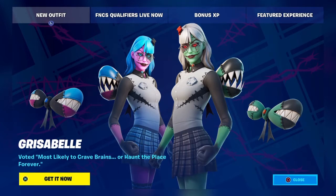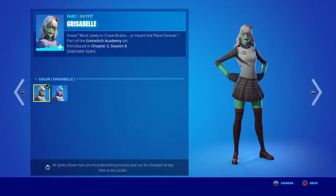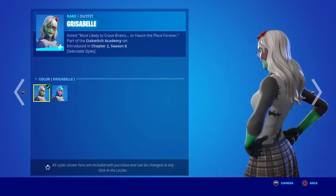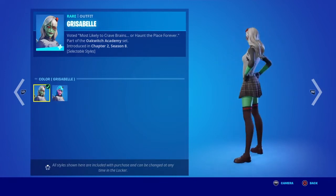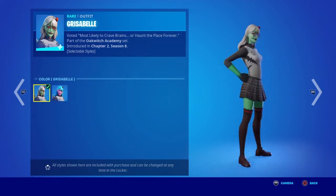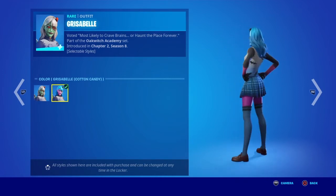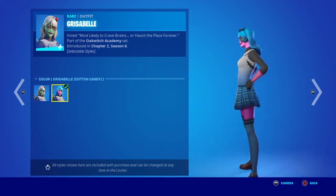It says 'voted most likely to crave brains or haunt the place forever,' so it's kind of a little twist to the Grizzabelle skin. This is the default color. There are also jump scares in the game now — random props change to zombie skins and jump scare you. I swear I've jumped out of my bed once because of it. There's also a cotton candy style which is just pink and blue.